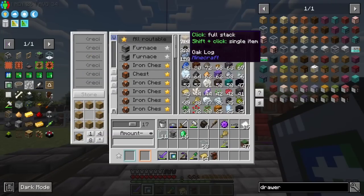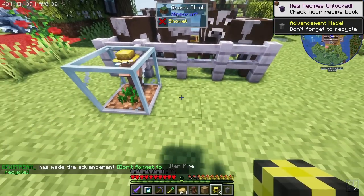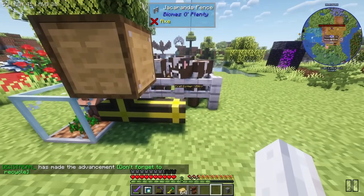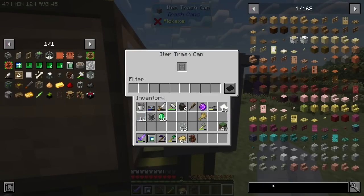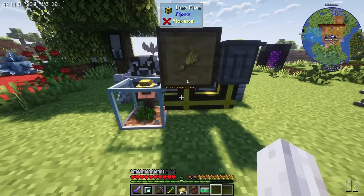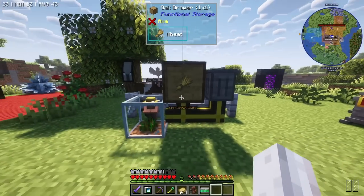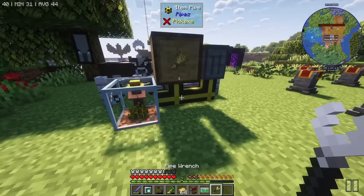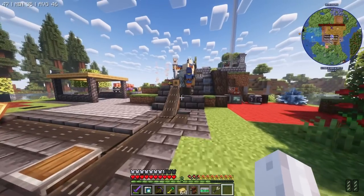The item pipes before any upgrade just do nearest inventory first by default, so we don't even need filtering - it should just work as is. Our pipe wrench is here. This guy should fill up with wheat and everything else should get voided. Wheat - nice, awesome. That is obviously what we want.